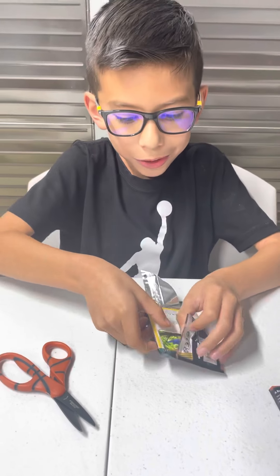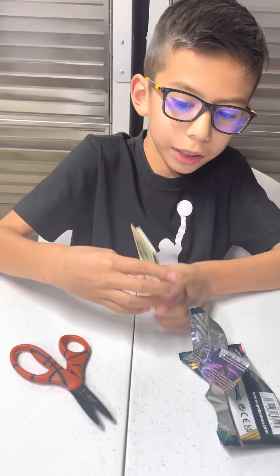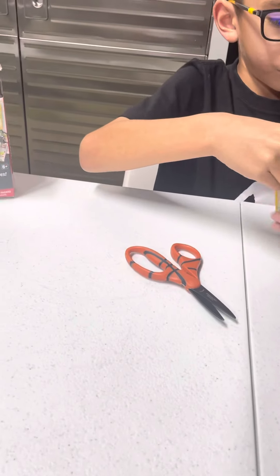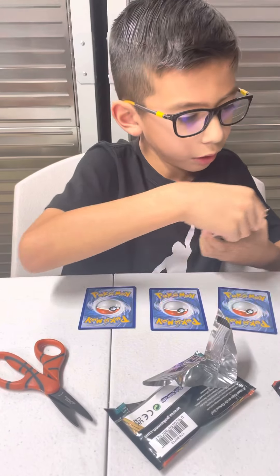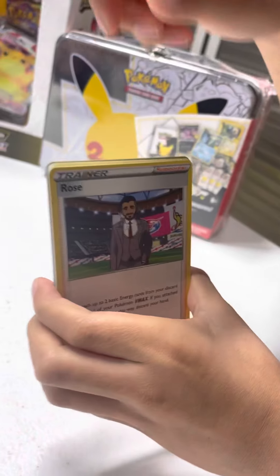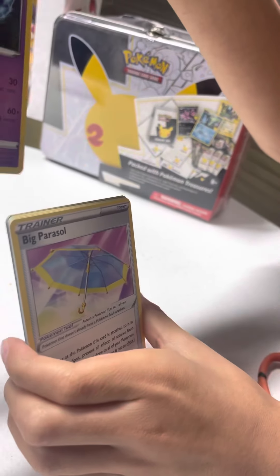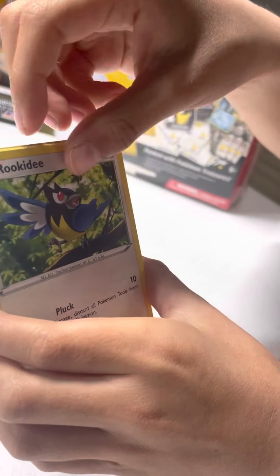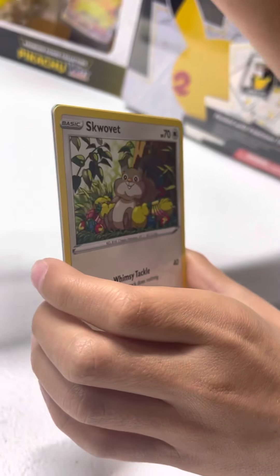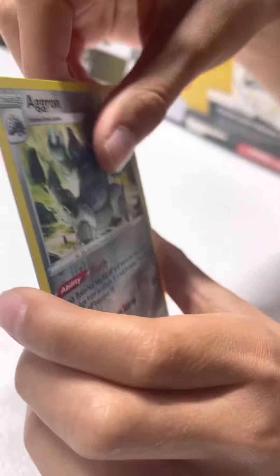Got one VMax — that was pretty cool! So let's see what else we might get. There's the code. Let's count: one, two, three, and four. Basic energy, Rose, Shinnok, another big crystal, another Rookity, Teddosa, another Pampore, Shellmet, Skorwuffet, reverse holo, Andron — and oh, go relax! Make sure you subscribe, like, and share. Thank you!